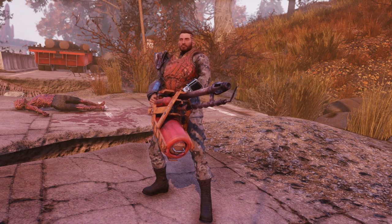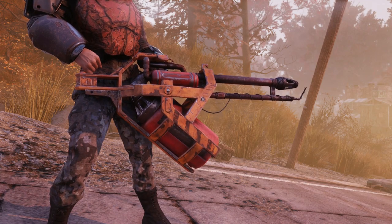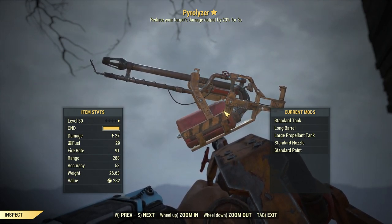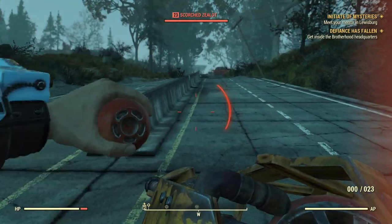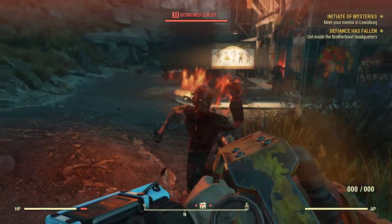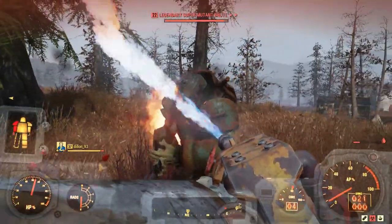Welcome back. Today I'm going to be showing you how to get the pyrolyzer in Fallout 76. The pyrolyzer is a unique flamer that reduces the damage output of your target by 20% for 3 seconds. Because you're using a flamer, the damage is constantly on the target, which means as long as you're constantly hitting your target, that legendary effect is always going to be active. The weapon is genuinely great — you can kill things very, very quickly with it.